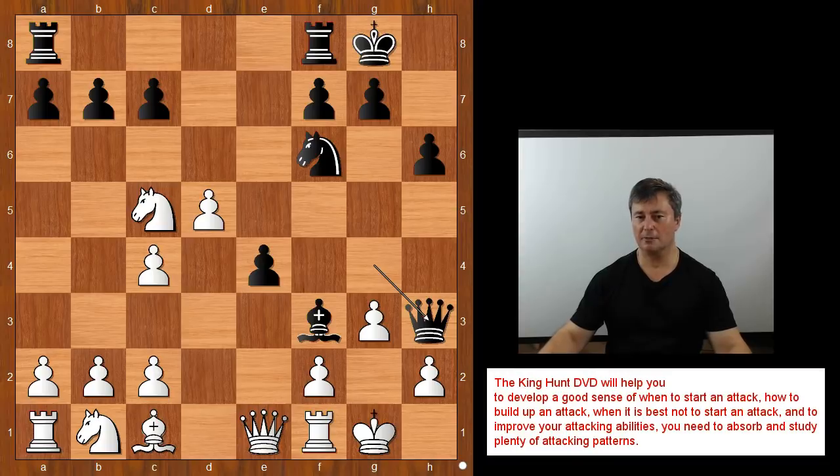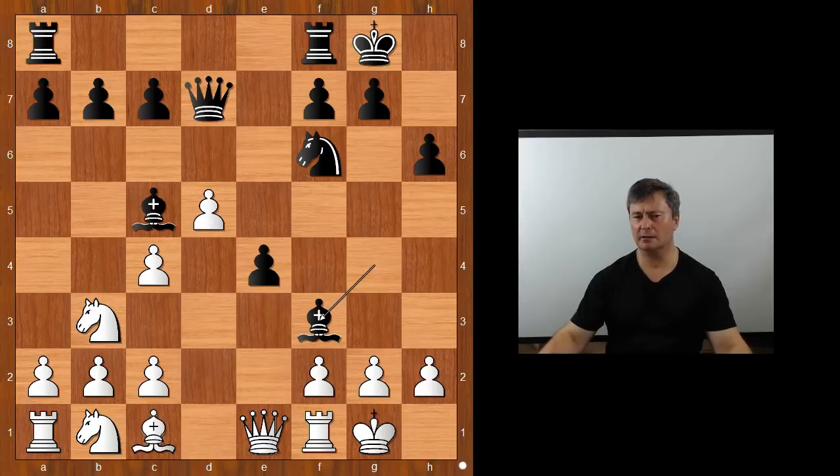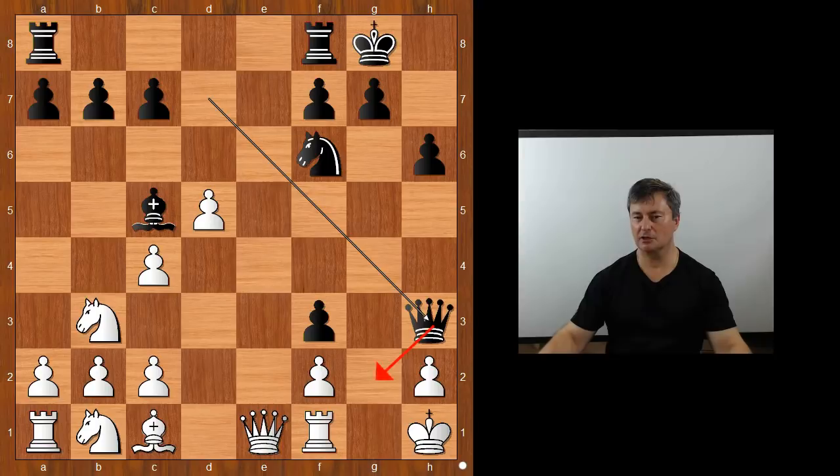Back to our game. The player with the white pieces played bishop to f4. Let's take it back — how about g takes on f3? Then pawn takes pawn on f3. Black is threatening queen to g4 check, king to h1, queen to h3, rook to g1, bishop to d6, threatening checkmate again on h2, rook to g3, bishop takes on g3.